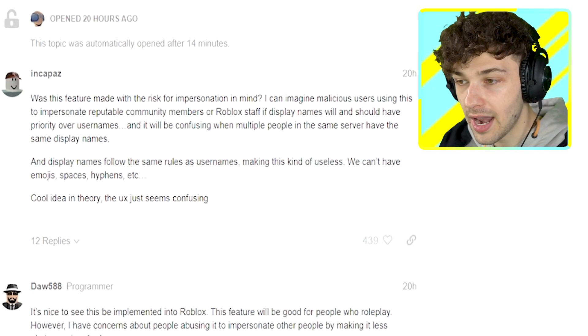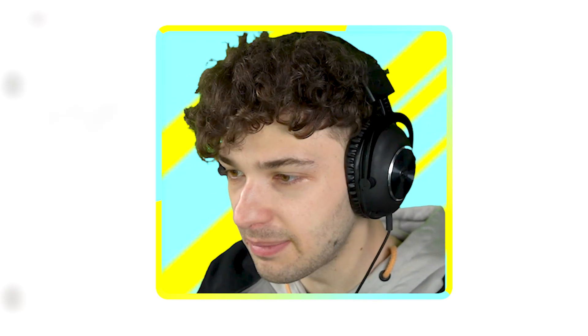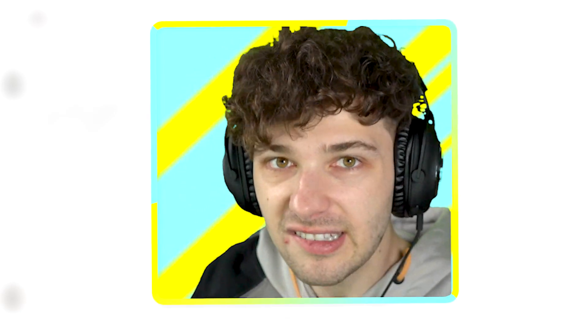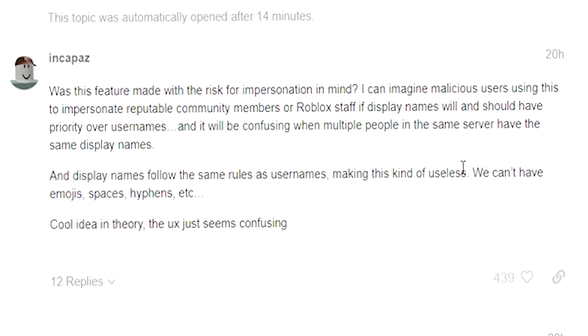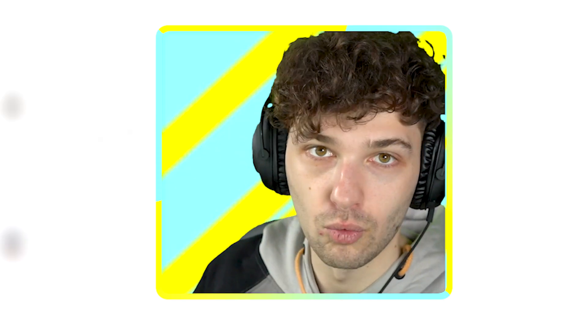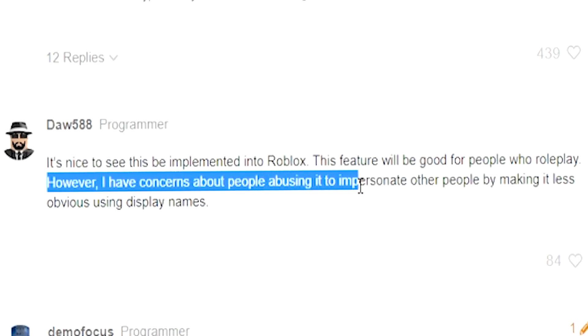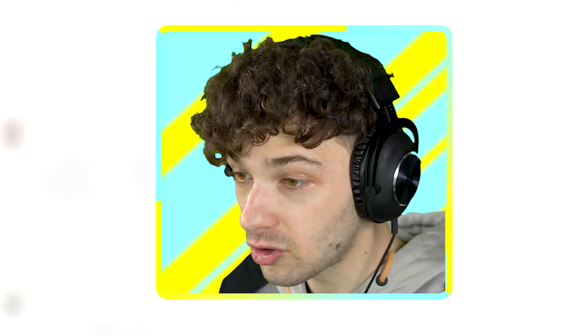Reading the most liked reply: 'Was this feature made with the risk of impersonation in mind? I can imagine malicious users using this to impersonate reputable community members or Roblox staff.' Literally — imagine someone pretending to be a Roblox moderator or developer. This is beyond just YouTuber issues; this affects anybody with a reputation on Roblox. Another reply: 'Display names follow the same rules as usernames, making this kind of useless — we can't have emojis, spaces, or hyphens.'